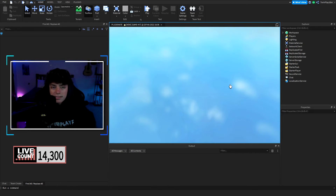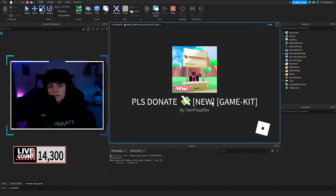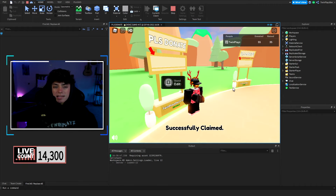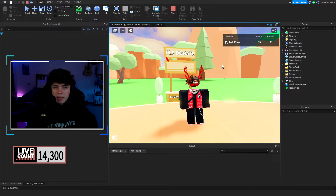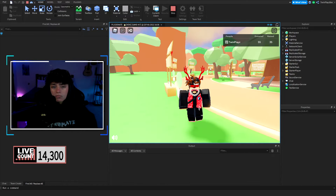Sometimes Roblox just doesn't load the thing properly. What's going to happen is if a player's assets don't load, you will need to have them quit and rejoin. Also, when the player leaves, it will make sure that stand is claimable again. It's definitely not going to work right now because the API services are just messed up - just give it a break and it will work for you guys, definitely in-game.